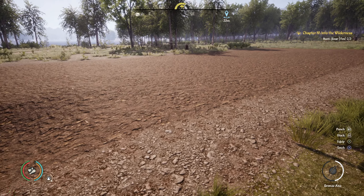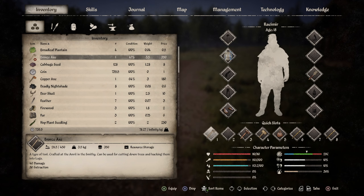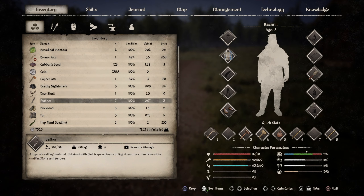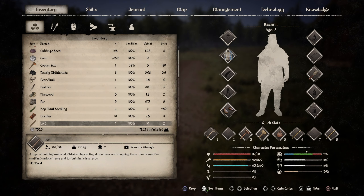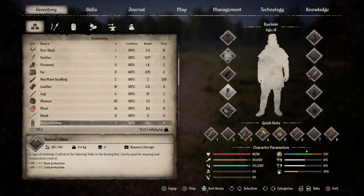You can see this field needs finishing off. I'll just show you what I've got in stock at the moment: all this stuff here. I've got cabbage seeds, I've got this many coins, I've got a copper axe and there's stuff that I've found, like this hot plant seedling, and I've got all this leather and manure as well.